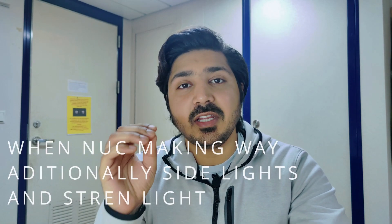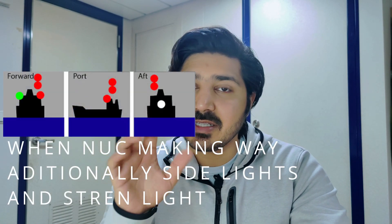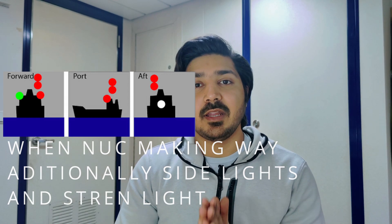The third sub-part explains that if the NUC vessel is making way through the water, she needs to exhibit additional lights — sidelights and a stern light. For example, if you have an engine failure, your ship will still make way through the water because it takes time to stop. At that point you are still making way and need to exhibit sidelights and a stern light, plus the two red NUC lights in a vertical line.